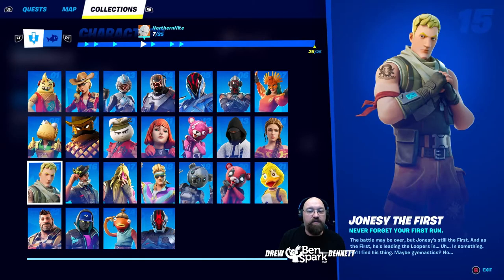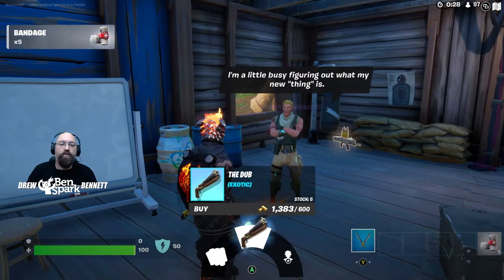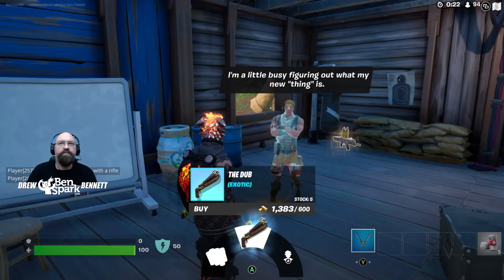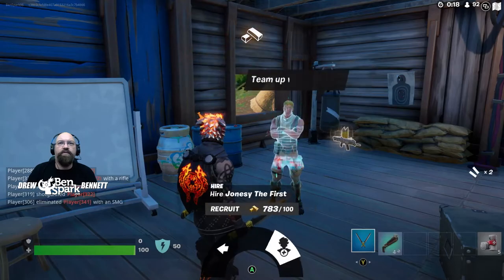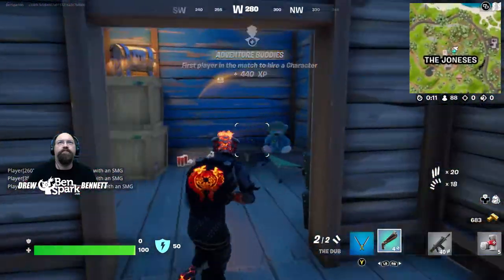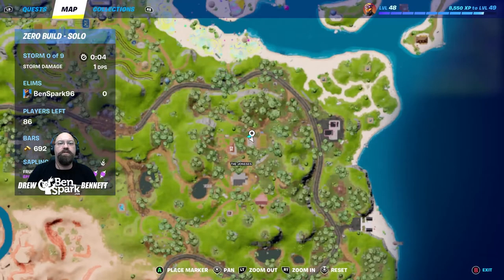Character number fifteen is Jonesy the First. Please understand he doesn't show up every single time at the Joneses, but he does show up — you just have to keep trying. Never forget your first run. The battle may be over, but Jonesy's still the first, and he'll find his thing — maybe gymnastics. Jonesy the First can be found at the building directly next to the cornfield. You can buy from him the Chugsplash, the Dub, or hire Jonesy the First. I'm going to buy the Dub and hire Jonesy — he's now part of our team. His building is right here on the map.